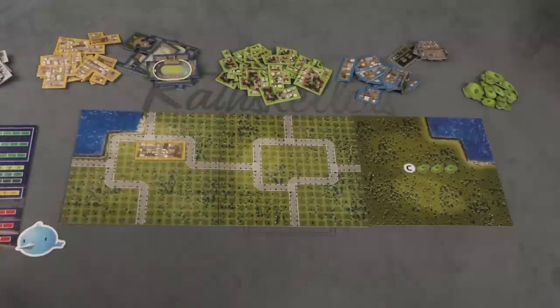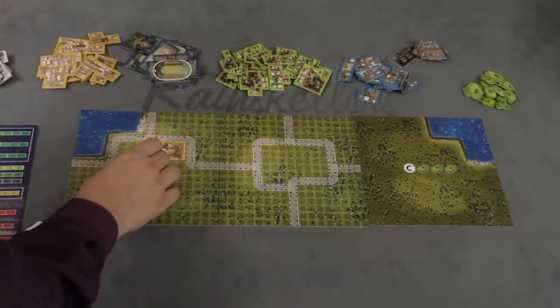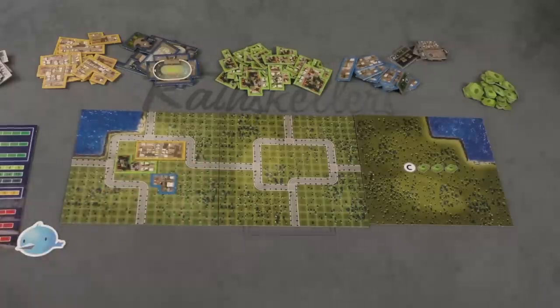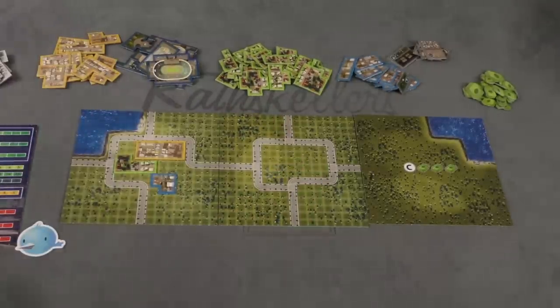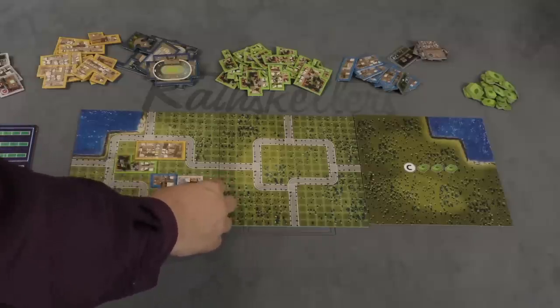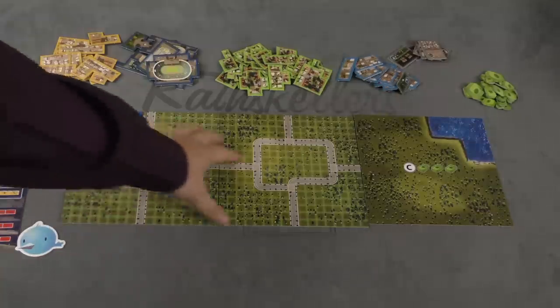You can basically put buildings anywhere as long as they fit into the space, so as time goes by you're playing a game of Tetris as you place them. You can put them in any opened zone. If the building is a specific building, you find the matching tile and place it there. Some buildings affect only buildings they touch; other buildings affect every building in that district.